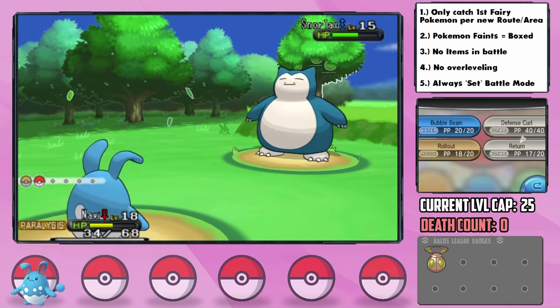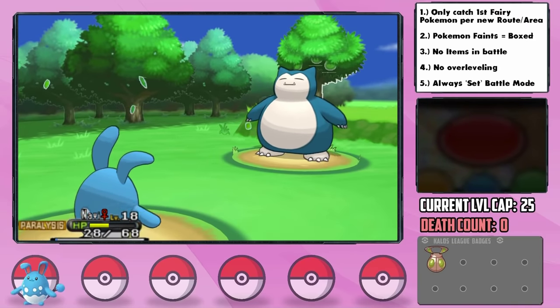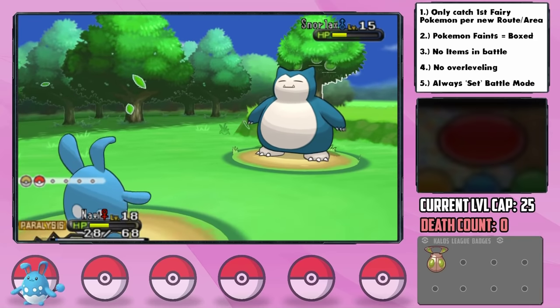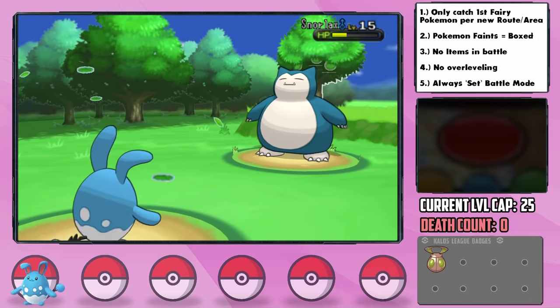Thankfully it just had Tackle at this point, and Return had enough power to be a 3-hit KO even after his Sitrus Berry, with us being left at just 16 HP only because we made it through Paralysis on every move.